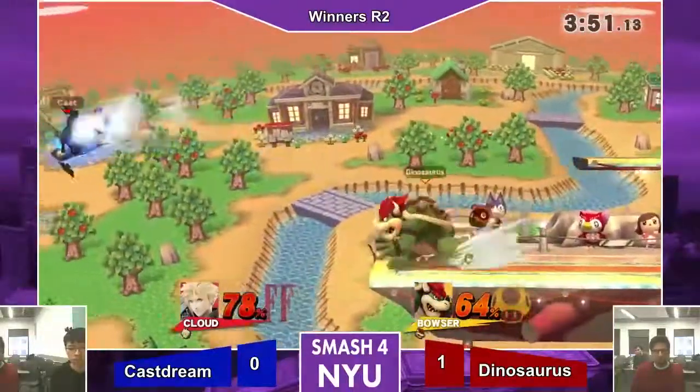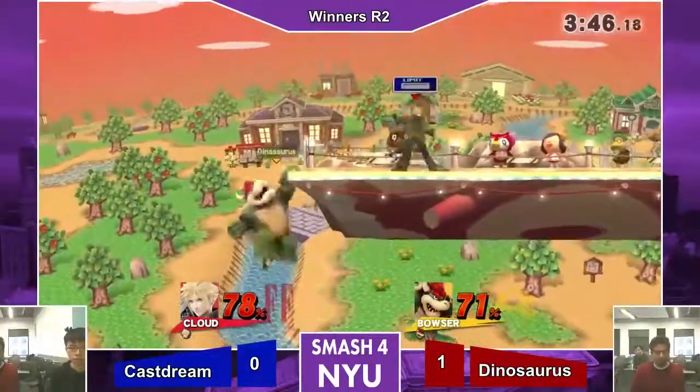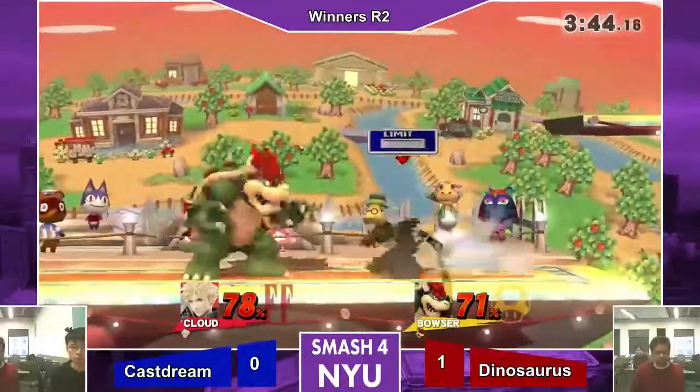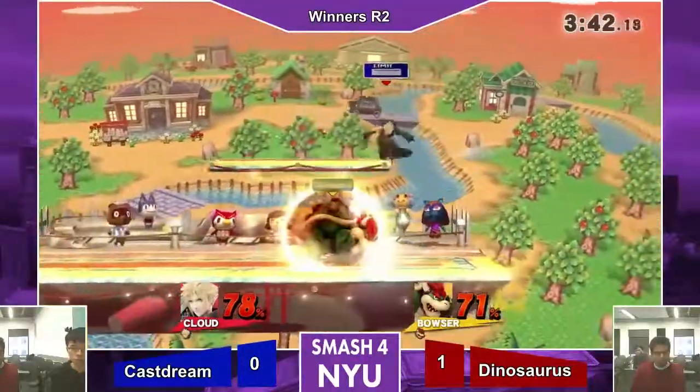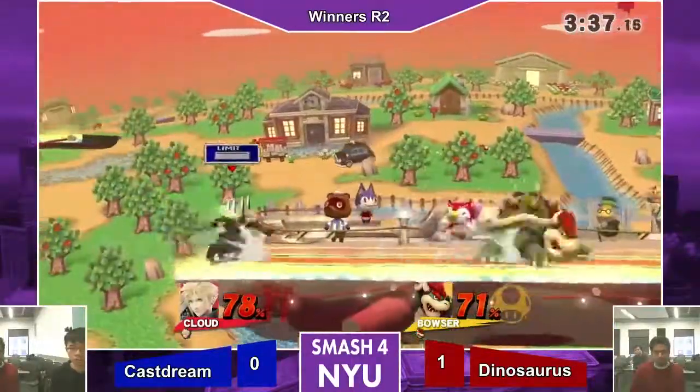It's gonna be so hard for him. These F-tilts right now — what a good F-tilt option. That could've been it right there. Now that he's at that limit, it's going to be a lot easier for him to grab Cloud. That could've been it right there — the patience.